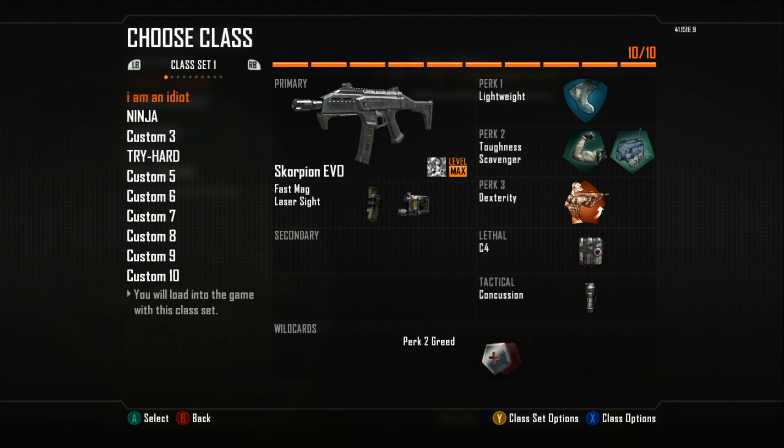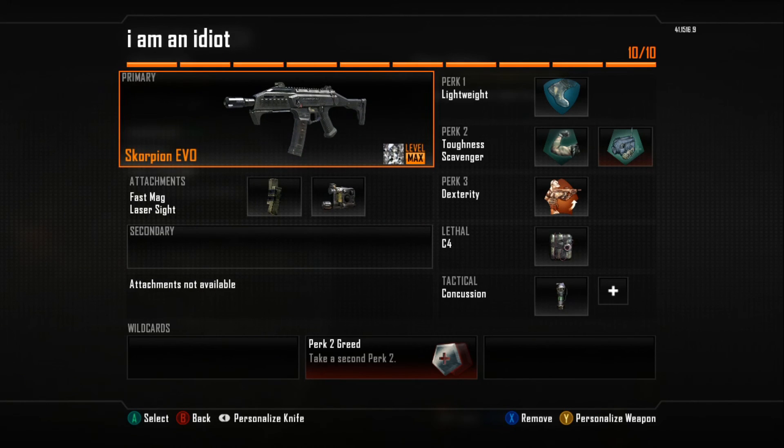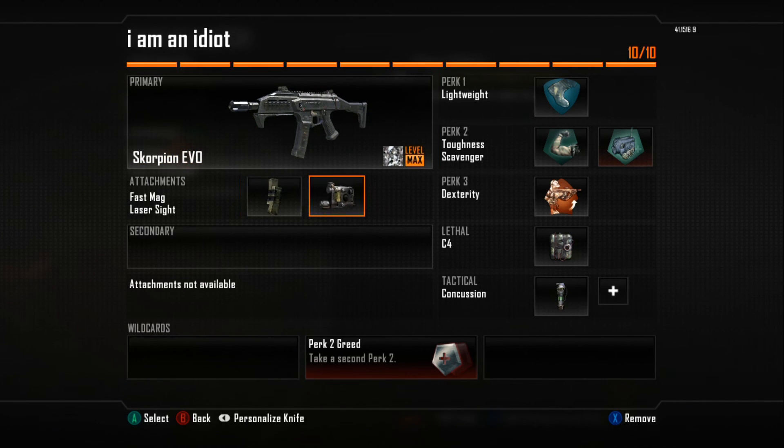This is my class — I don't know why I called it that, I'm an idiot — but anyway, my Scorpion EVO class. I've always used this gun and it's really good. The attachments I use on it are fast mag and laser sight. Fast mag is for faster reloading; I don't need extended mag and all that because I'm used to just playing with it usually. The laser sight is great for hip fire.